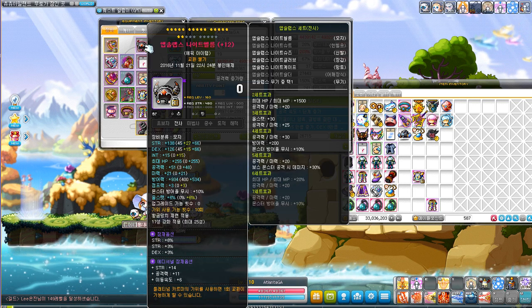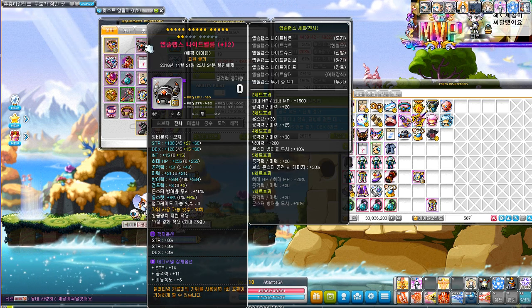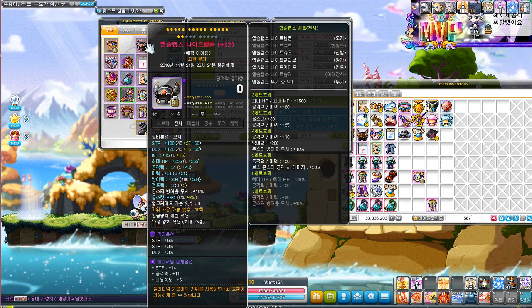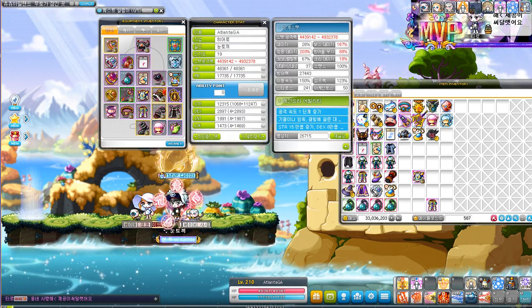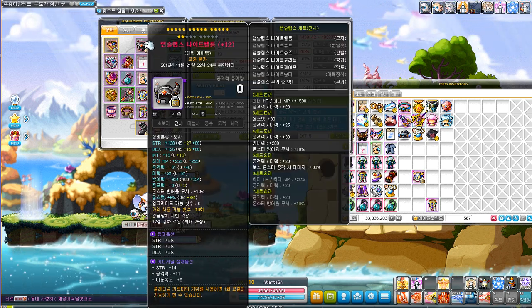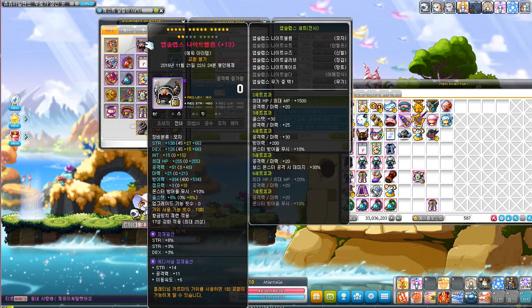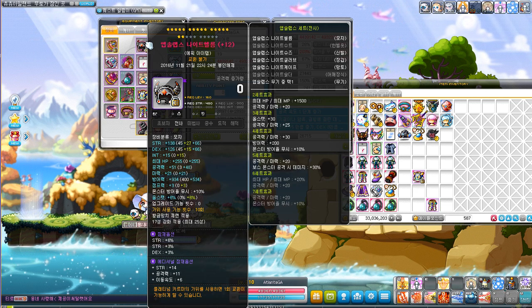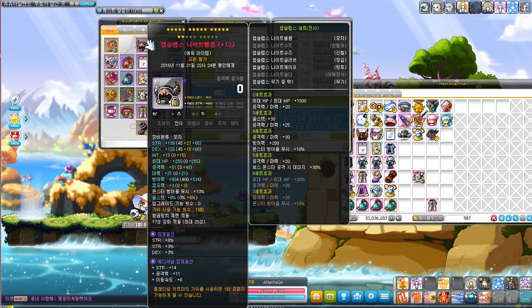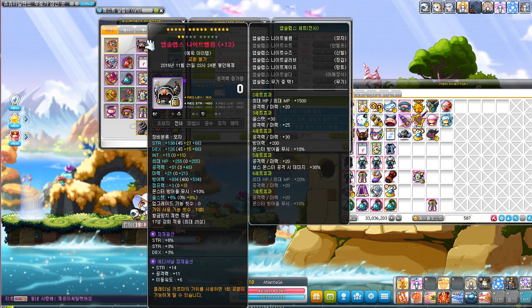I attack scrolled it — right now it's at 51 attack. I'm gonna regret this in the future because spell tracings are actually the best way to scroll your gear since they give a lot of strength. Because I attack scrolled it, my strength percent potentials won't be as effective since I'm lacking a lot of strength now, but I'm pretty satisfied with it.